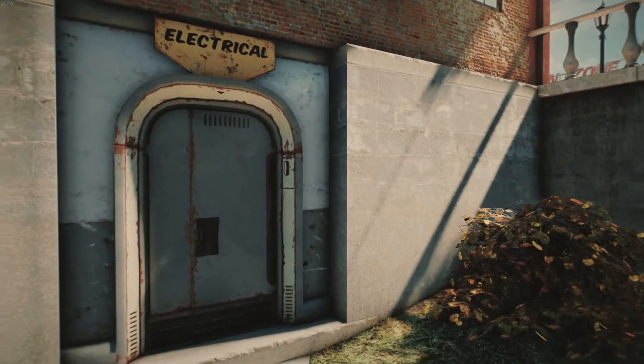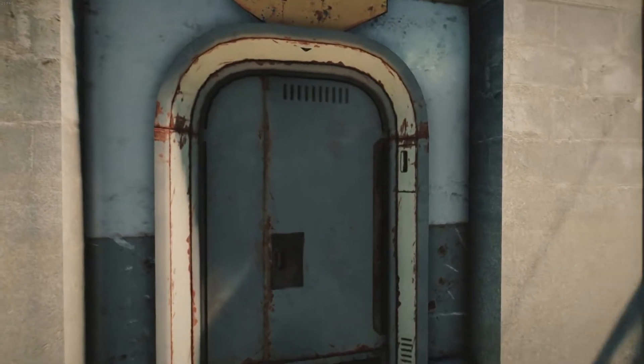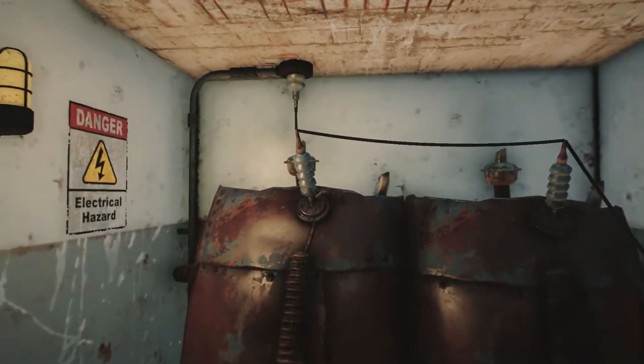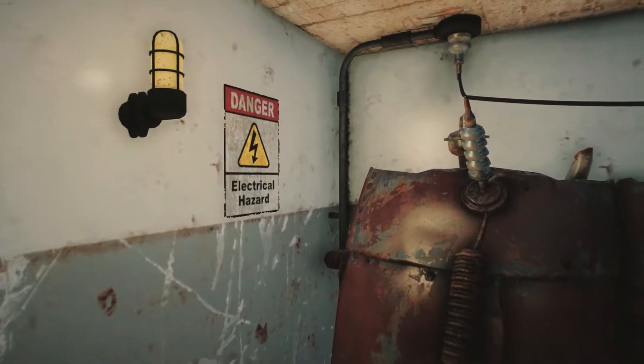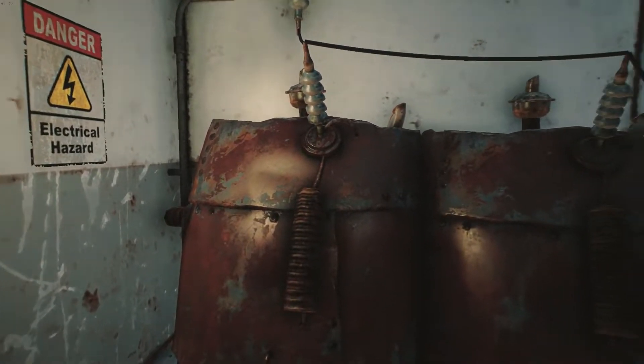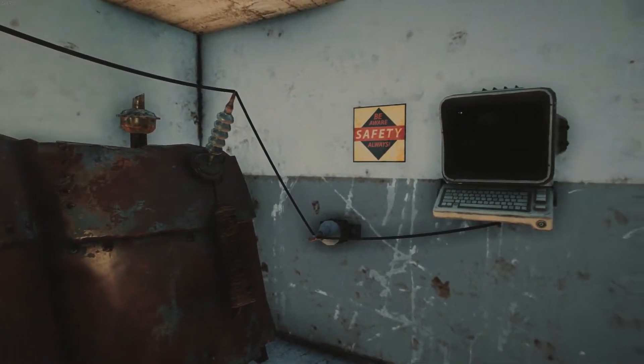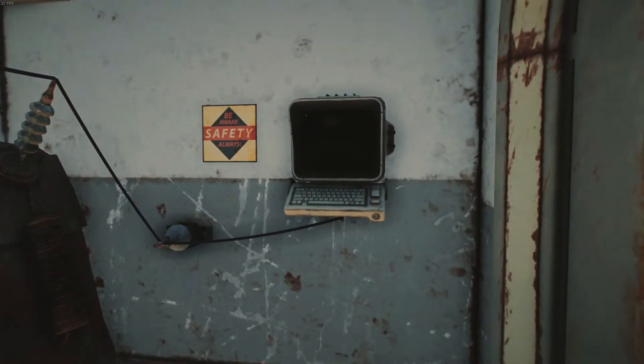If we come down here, you can see there is an electrical access room — a small electrical room that provides the initial power for the shopping plaza, in addition to those solar panels on top of the arcade. Just some safety signage, a couple of generators, and a console to control the generators. Nothing big.